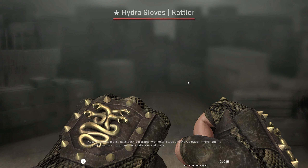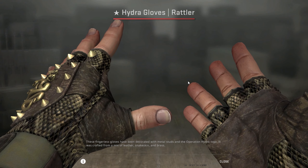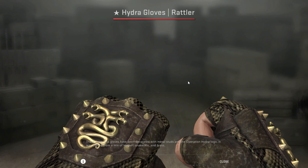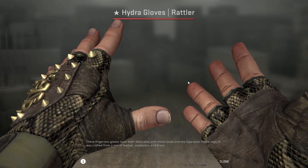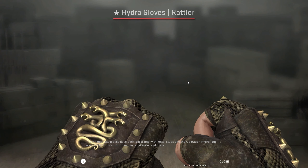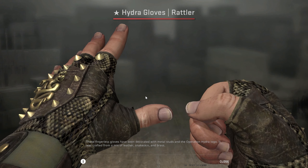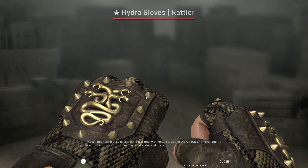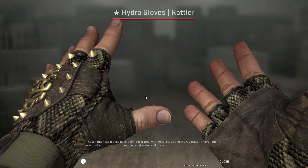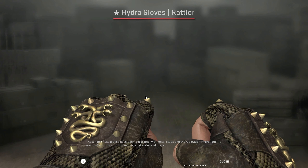Guys, if you use any deposit code that I post on any video in February, you are in for a treat because I am giving away these beautiful Hydra Gloves Rattler — field tested. If you deposit using my code, any code from February's videos, you're automatically entered for this giveaway. If King Club didn't let you win, Angel's got your back. Good luck everybody.